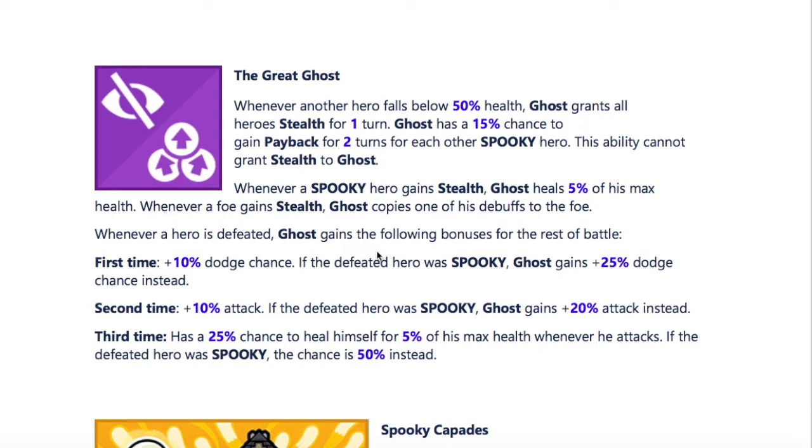But there's more. Whenever a Spooky hero gains stealth, he heals for 5% of his max health. So if somebody falls below 50% and everybody gains stealth, he heals for 20% of his health. If Slimer gets knocked into stealth or Spooky Girl goes under stealth, he heals for 5%. He has an insane amount of sustain for an attacking unit — it reminds me of Verda with her little bit of sustain keeping her around longer. Whenever a foe gains stealth — which is obviously going to happen all the time — Ghost copies one of his debuffs to a foe. So that's two ways he can take debuffs and copy them onto foes.